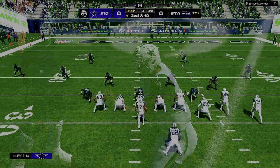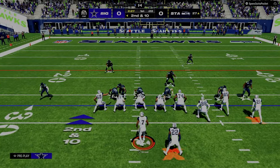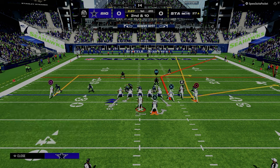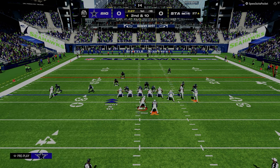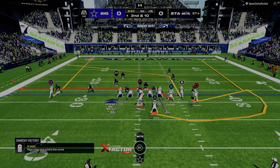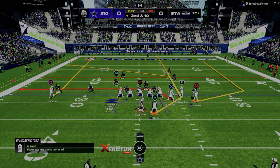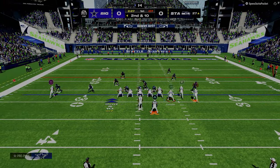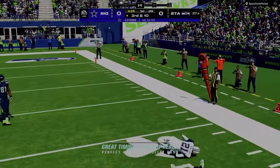One of the big things we want to identify pre-snap in every Madden I've ever played is understanding: do they have the threat of pressure? If they have a threat of pressure, you need to set up pass protection. This guy's got a threat of an A-gap blitz, so I'm going to do some pass protection setups. From there, I've got to have a hot read. What's my quick read if they do blitz? I'm looking to peek out here — no hard flat defender — so I'm going to try to hit that little verticals wheel.